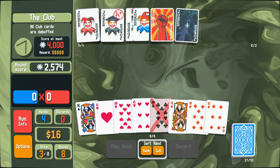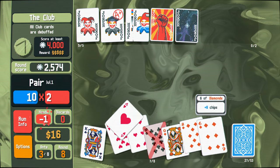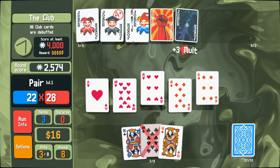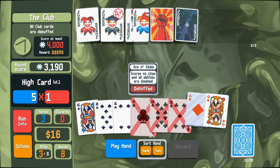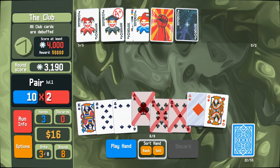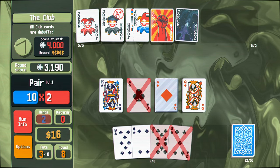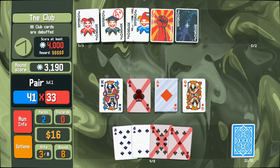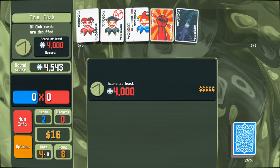Honestly, just discard everything. Get rid of it all. I'm going to go for this, cause these are all evens. It's not the best way to play here, but it might get us enough. Nah, not even close. Okay. Damn, it's been rough. We don't have any discards left here, either. Pair of aces there — that's kind of nice. I guess I'll just throw that in the mix as well, why not? I don't even get the mult from it. There you go. We beat it, but only just. That was a rough one.